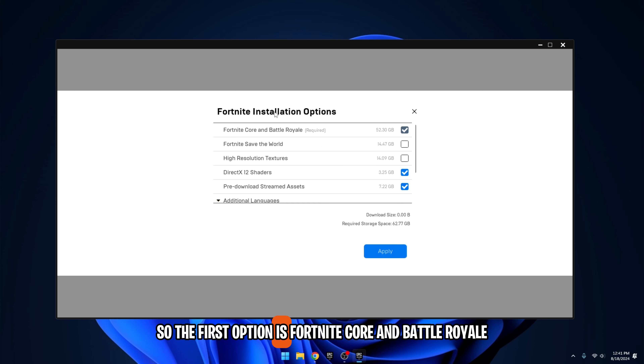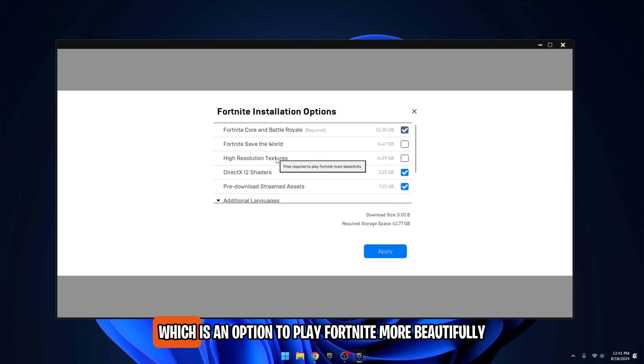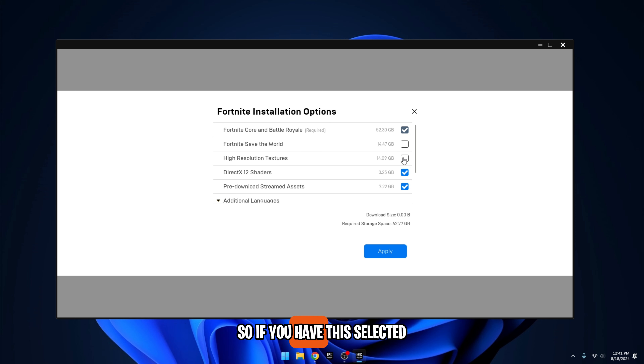The first option is Fortnite Core and Battle Royale. This is required and it's 60GB. Next is Save the World — if you don't play Save the World, uncheck this. The next option, High Resolution Textures, is an option to play Fortnite more beautifully. If you have this, uncheck it and get 20GB back.